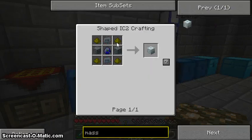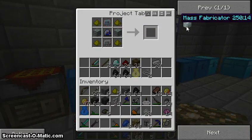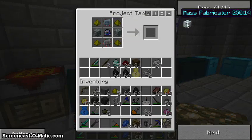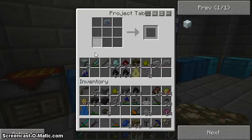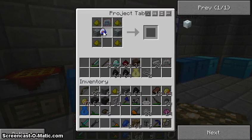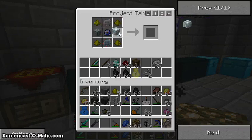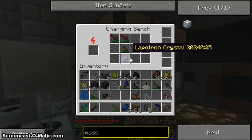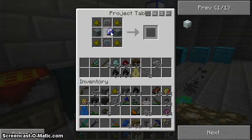No, come on. That was it — advanced circuit, glowstone. What have I done wrong? I don't understand. It's not making me this. Let's just try again. If it doesn't work I shall consult. It's not working, I have no idea why. Just see if you need to charge this up. I shall consult somebody about this because this is appalling.